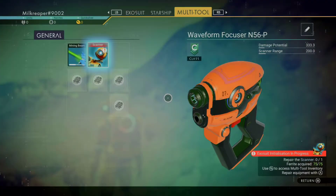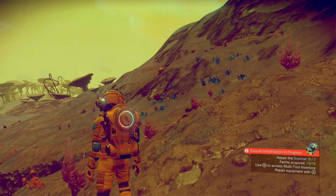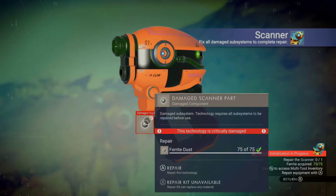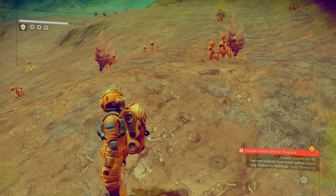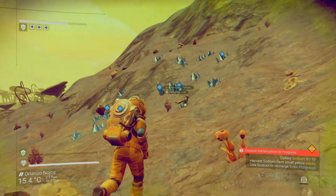Go to inventory. So we click that. Repairing. We need to collect the sodium.